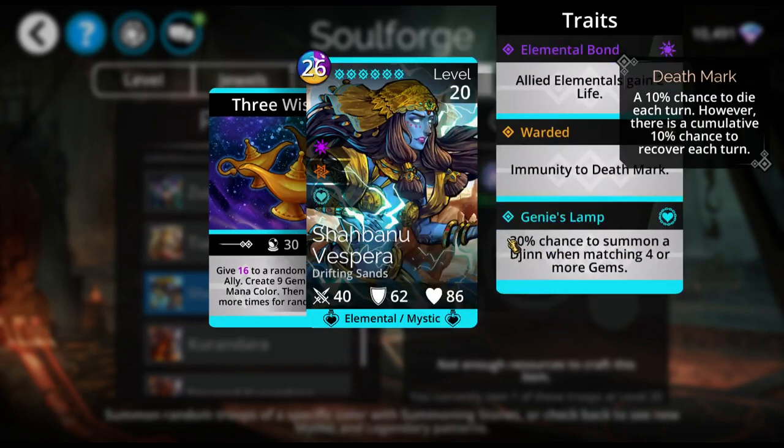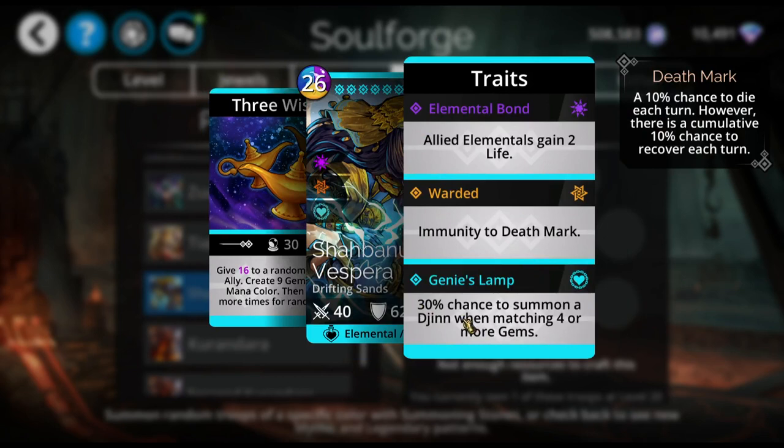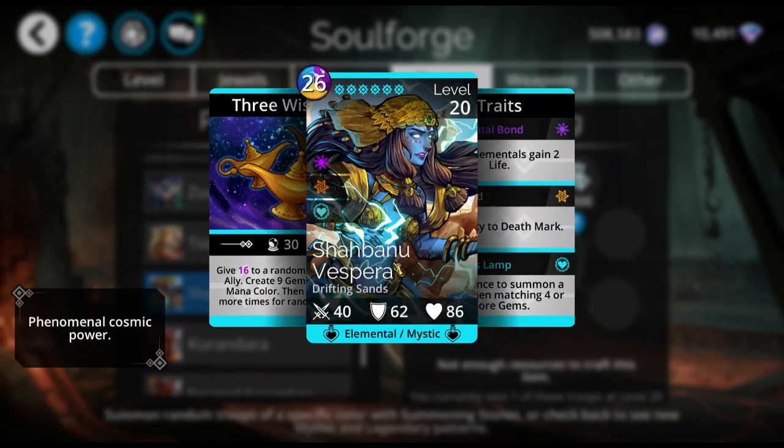I really have a lot of fun with her. These traits are absolutely terrible, except immunity to death mark is nice. The djinn summons trait is pretty useless. But anyway, I've got plenty of videos showcasing Shahbanu with the Finesse team. I'll see if I can find one to put in the description box until I can do a mythic spotlight on her.